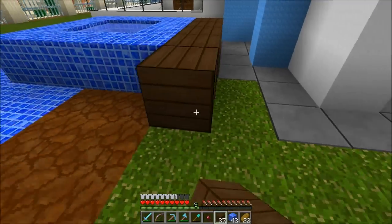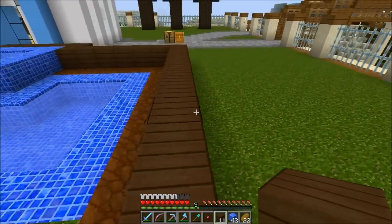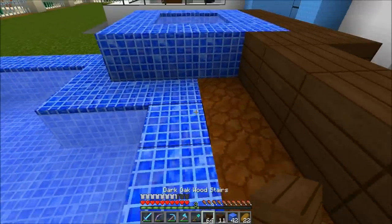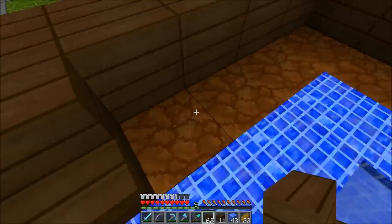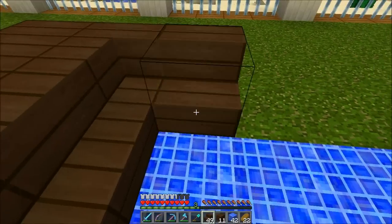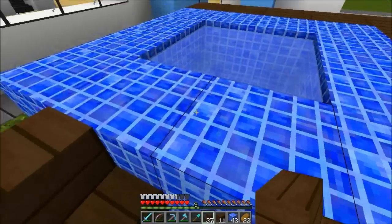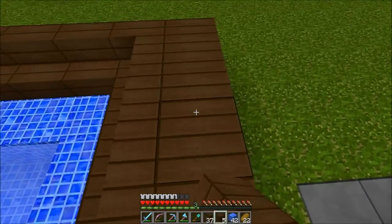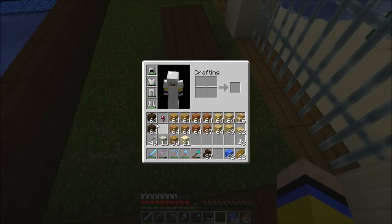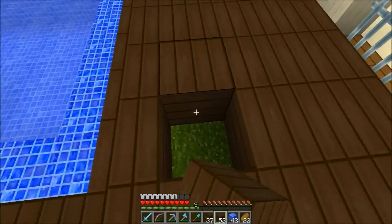I could do a small cool deck in there. I'm fiddling around with this dark wood — let's see how the stairs look. I'm thinking of a nice cool way to decorate this pool. I love that dark color — it looks beautiful, like chocolate.